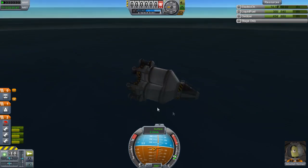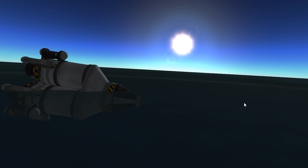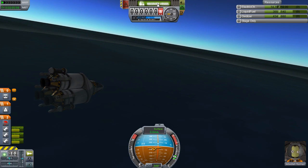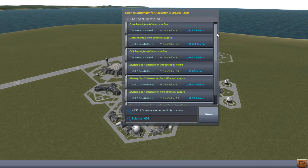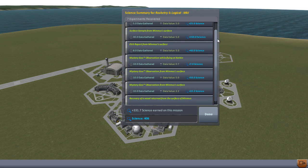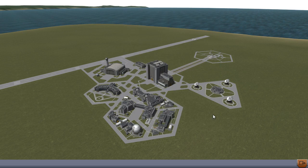Excellent! Jebediah Kerman has survived his escapade. Brilliant, perfect — let's take a screenshot. Let's recover our vessel and see how much science this will have rewarded us — surely it will be loads. 331.7 science! 25 science from crew reports from Minmus surface. Surface sample from Minmus surface: 150 science. EVA reports: 40 science. Mystery Goo observation: 7 — we probably should have deleted that and done another Minmus one, we would have got about 350. Mystery Goo from Minmus twice, that one was worth less because we already had one. Recovery of a vessel: 37. Wow, that was fantastic!